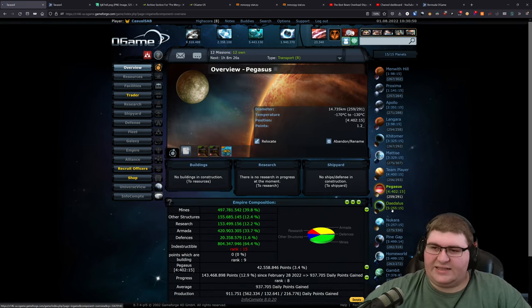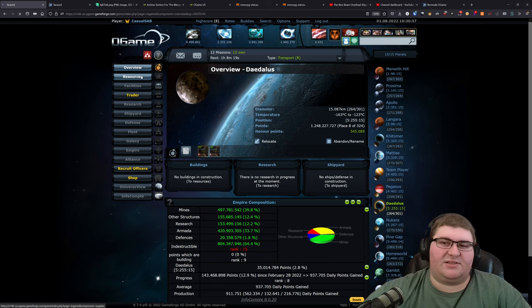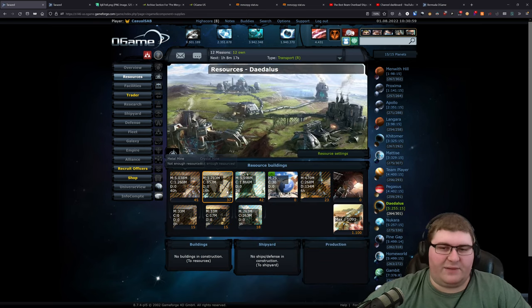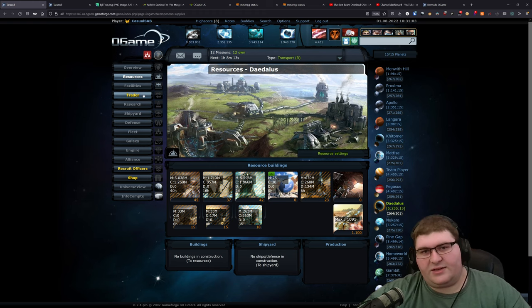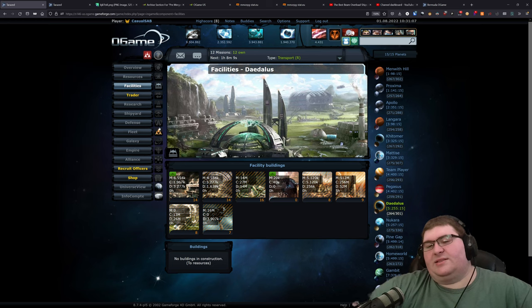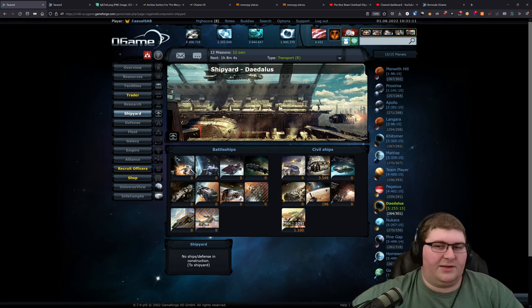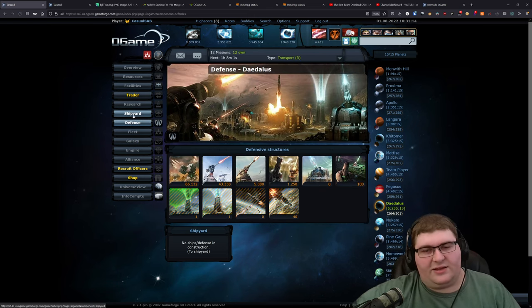Next planet is Daedalus with a temperature of negative 123°C. Still 45 metal, 37 crystal, 42 deuterium, and a 23 fusion reactor. These are all basically the same. If you get into OGame and go with a play style like this, you end up having most of your planets built out exactly the same. Nothing special on Daedalus.